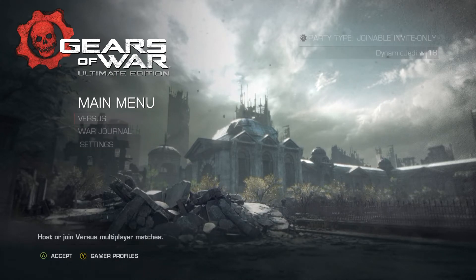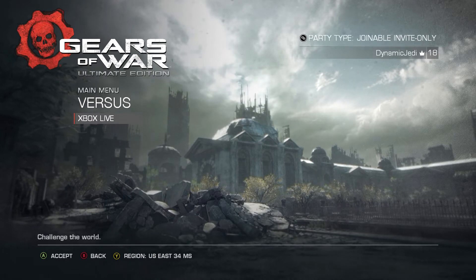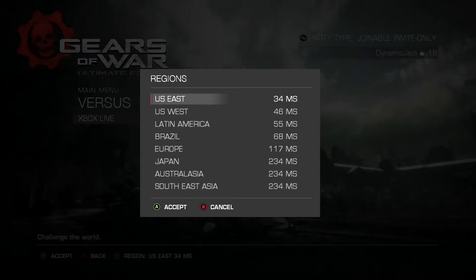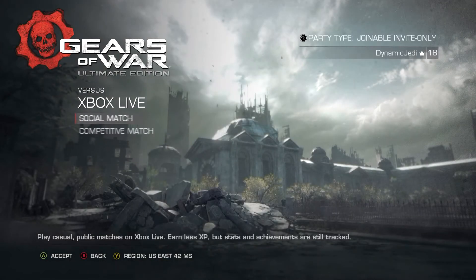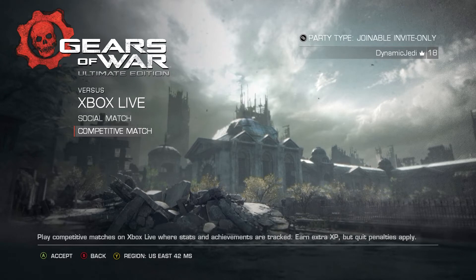We're gonna click versus. At the bottom left, if you push Y you can change what regions you want to play in, but I want to play in the one that gives me the best connection. If I click Xbox Live it'll start syncing data. We have social match — play casual public matches on Xbox Live, earn less XP but stats and achievements are still tracked. And competitive match — play competitive matches on Xbox Live where stats and achievements are tracked, earn extra XP but quit penalties apply, so you don't want to quit. Again, this is a beta.